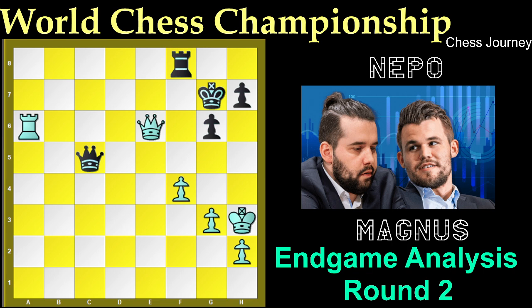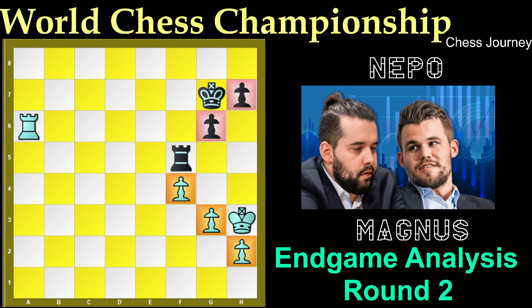Magnus played F4 and here Nepo thought to exchange the queen, so Queen to F5 and Rook to F5. The pawn structure is 3 versus 2. The idea of Magnus Carlsen is to create a passed pawn, and we all know that to stop the passed pawn there is a Philidor position. So this position is a dead draw. Let's see the game: Rook a7 check, King to g8, King g4 — white is trying to progress the game.